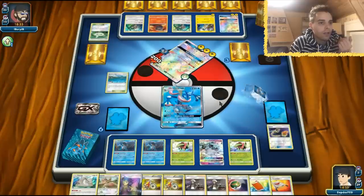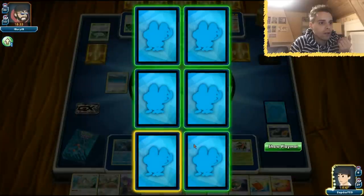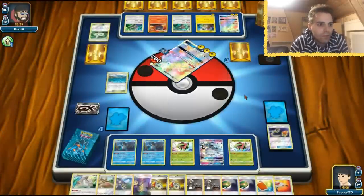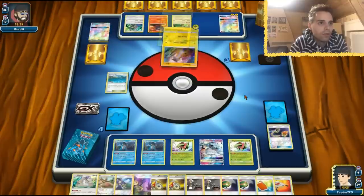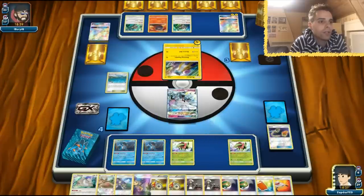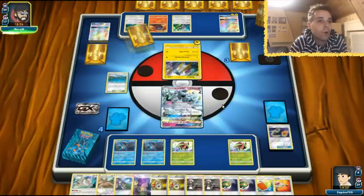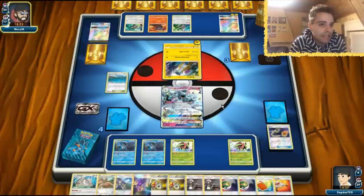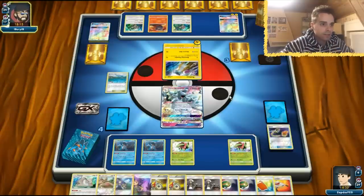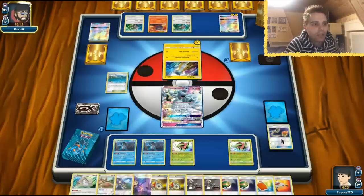We get two prize cards for that. Now comes the crazy part — what do we promote? This Zeraora has 150-160 HP. He needs Electropower, he needs Choice Band, he needs Street Energies. I think that's the perfect place so we can use Acerola later. If it's knocked out, that's just sad. Next turn we use Acerola, get that Pokémon back on board, then promote Slaking — because Slaking is a little bit better thanks to blocking abilities.